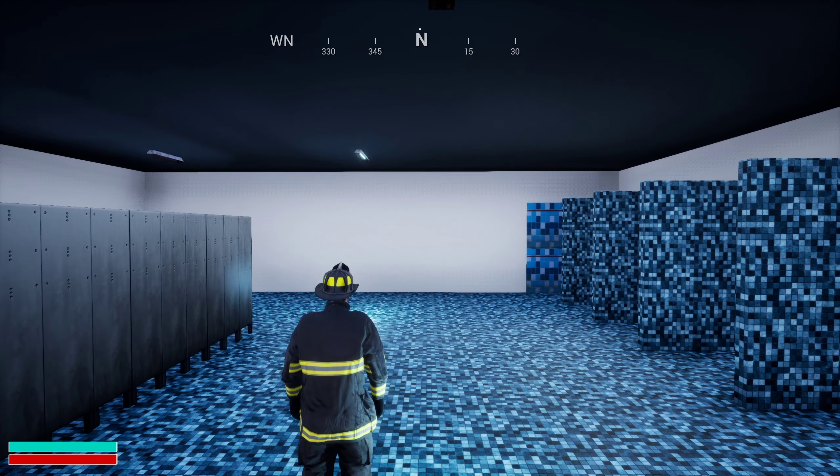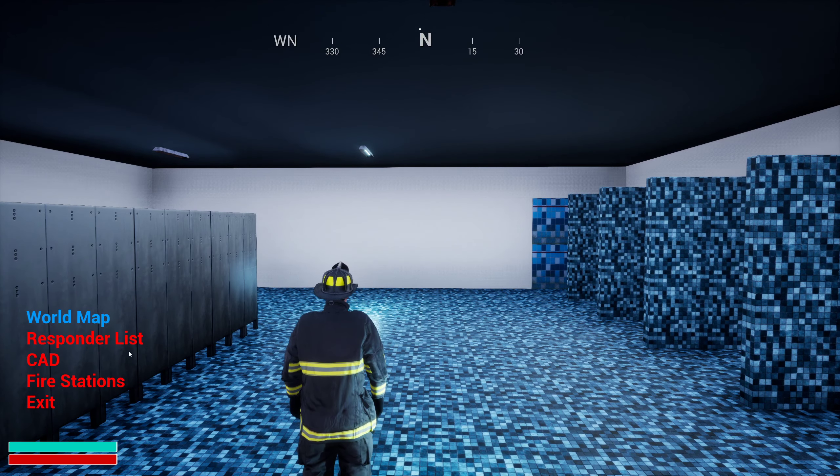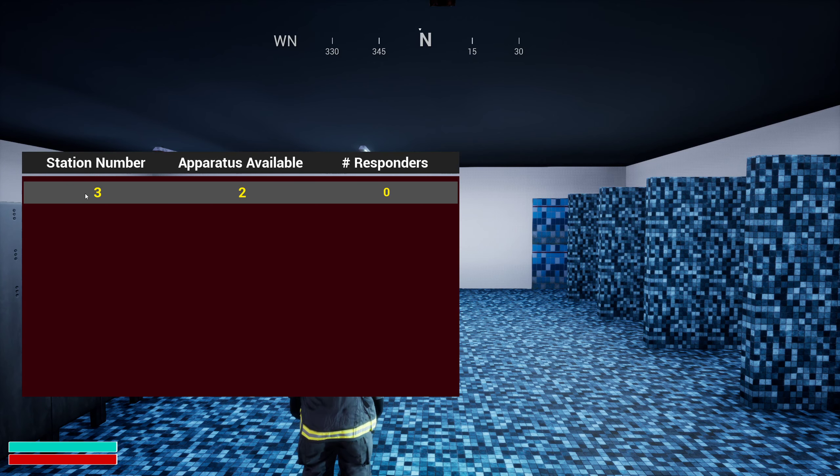The first step after you load in is to hit the Tab key, which is the default HUD key. Click on the fire station tab. Here you will have a list of all the fire stations that are currently in the open world. As development continues, there will be more added.